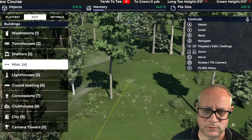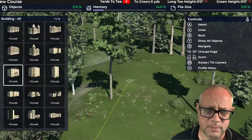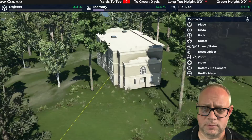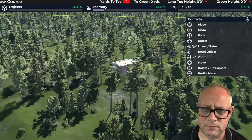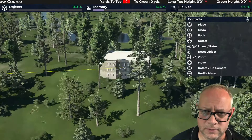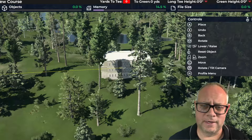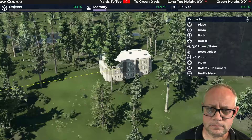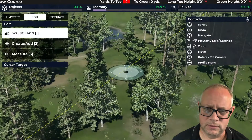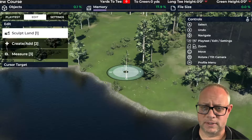I'll throw up a house there — doesn't really matter which one. And I'm already starting to think: if that's my clubhouse, what view do I want? Right off the bat I can see a beautiful lake over there — a long lake that could play up towards the clubhouse, with a finishing hole maybe coming up towards it, or a starting hole down near the water. So I'm going to face it in that direction. See how this works — you're already getting that sense of creativity and inspiration.